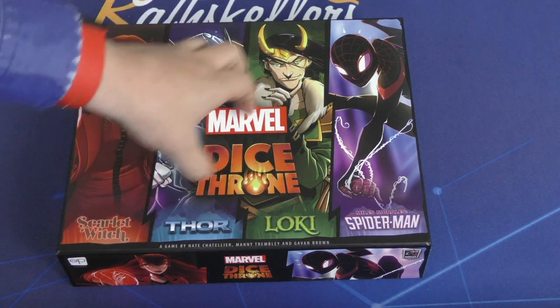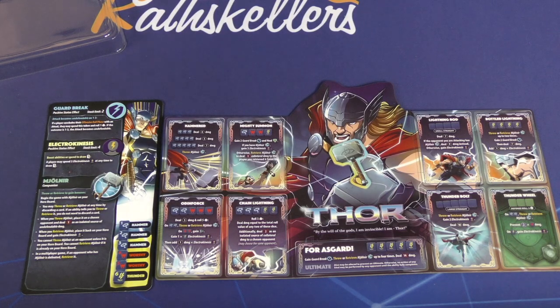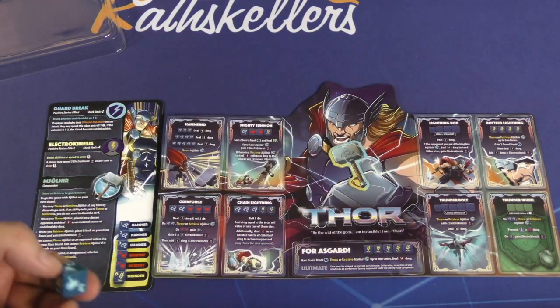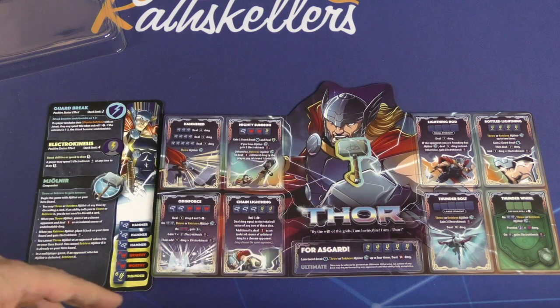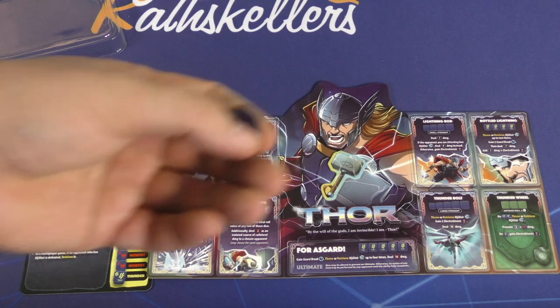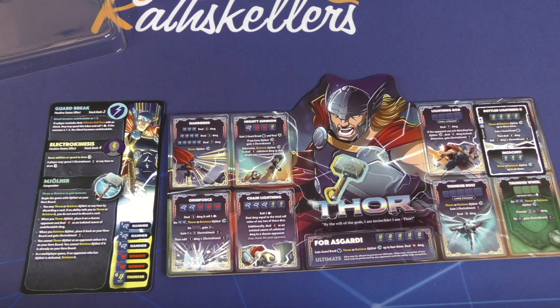Starting with the four characters in the main box: Scarlet Witch, Thor, Loki, and Miles Morales Spider-Man. Thor is one of the easiest characters to play — he's a tank. He has a strong defensive ability where the Worthy symbol, on two sides of the die, blocks two damage per roll. He also has Mjolnir: throwing the hammer does one undefendable damage to opponents, and retrieving it gives you Electro-Kinesis Tokens. You can spend three to draw a card, or save them to add damage — like Bottled Lightning.